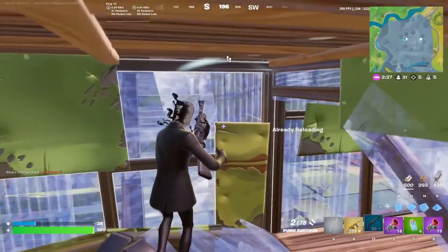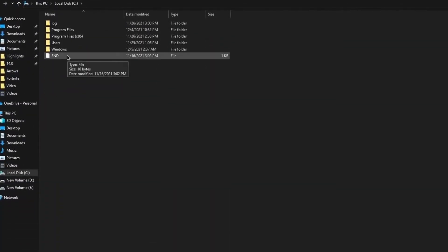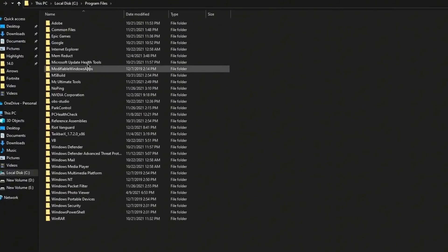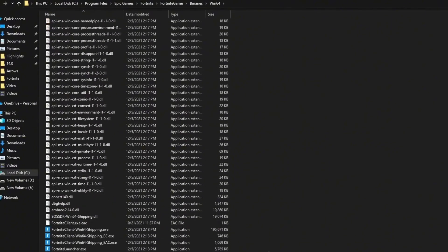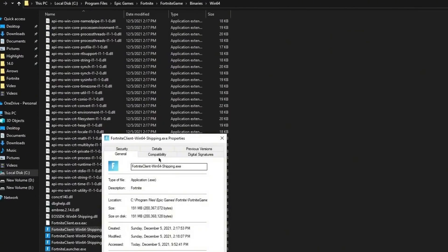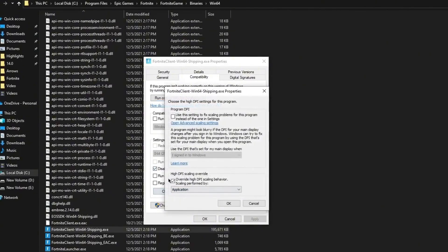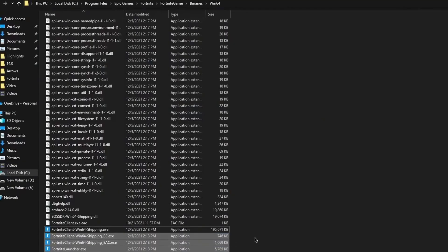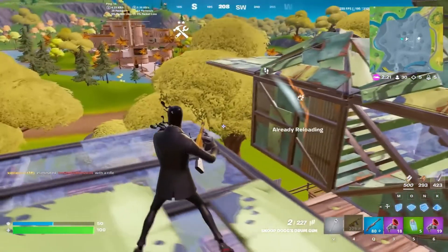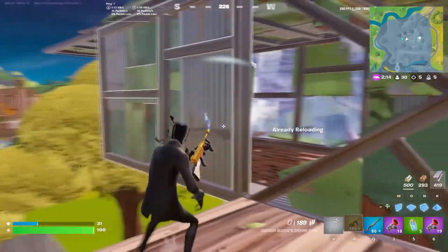Now here is the last step of this video — Fortnite in-game settings. Open This PC and go to the drive where you have Fortnite installed — mine is in Program Files on C drive. Go to Epic Games > Fortnite > FortniteGame > Binaries > Win64. Go to the Properties of these executable files one by one, go to the Compatibility tab, check mark 'Disable full-screen optimizations,' then click 'Change high DPI settings' and check mark that option as well. Click OK, hit Apply, click OK, and do the same for all the files. Restart your PC because the settings we've done will take effect after restarting.